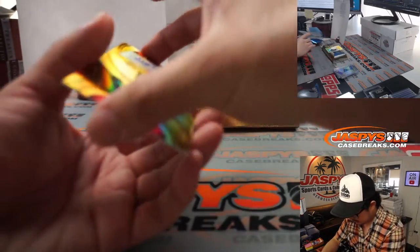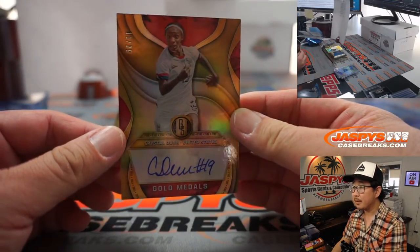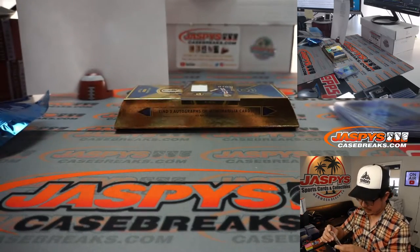We've got - I think we pulled her auto yesterday - Crystal Dunn, 11 out of 29. That's another one for Robert and the number 1.